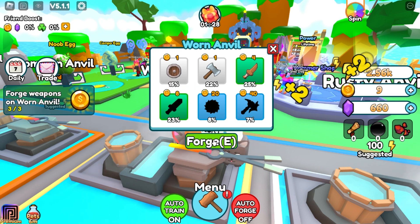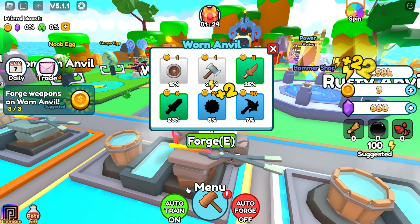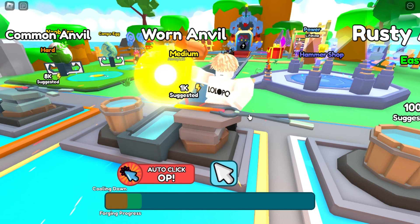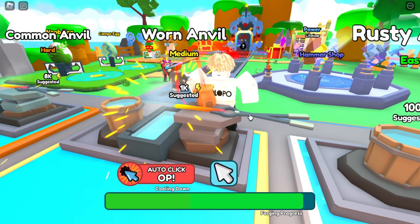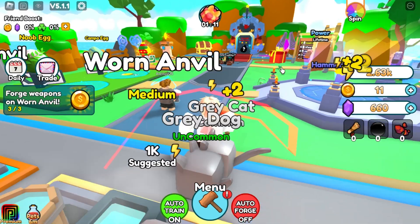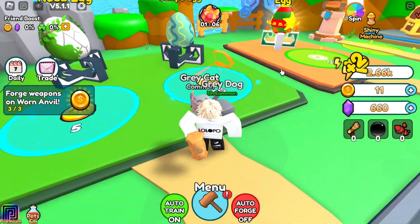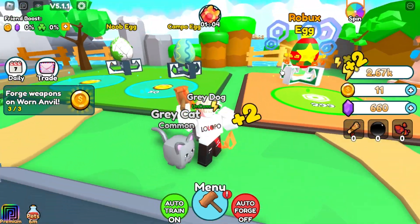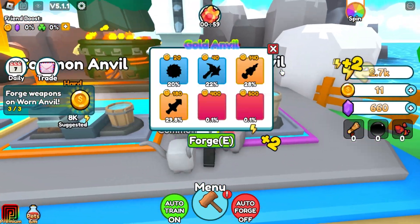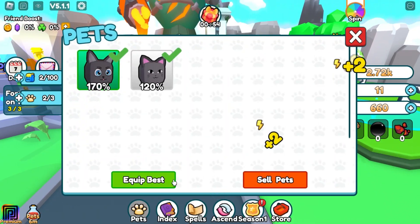If we forge a mythical we get 40 wins - that's nice. We can do auto force. Let me get new quests - boom boom boom! I'm only getting common and uncommon, that's not good. We got 11 here but we need 50. We need 8k strength for the next area.